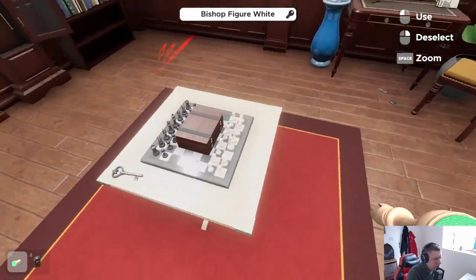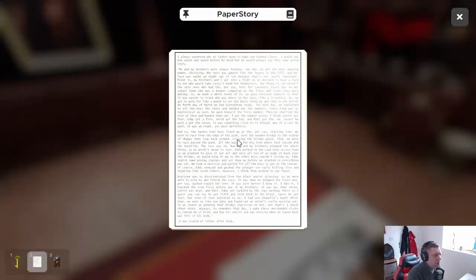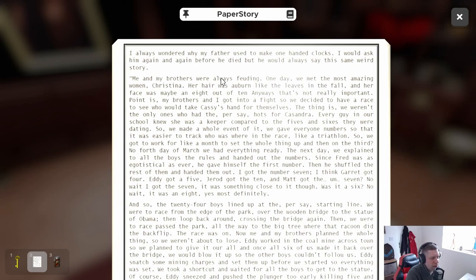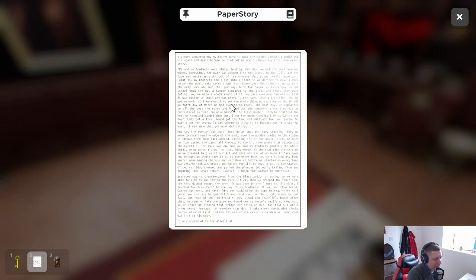We got a key and a paper story — a golden key. 'I always wonder why my father used to make one-handed clocks.' Me and my brothers were always feuding. One day we met the most amazing woman, Christina — her hair was auburn like leaves in the fall and her face was maybe an eight out of ten. Anyway, we got into a fight and decided to have a race to see who would take Cassie's hand. Wait — Cassie? They call Christina... Cassandra. Rogan made this map — confirmed.